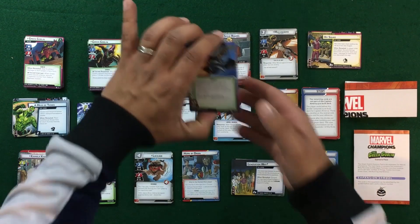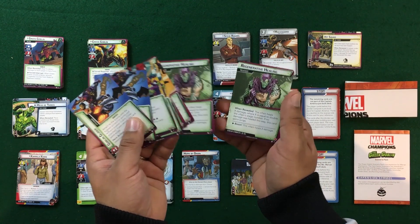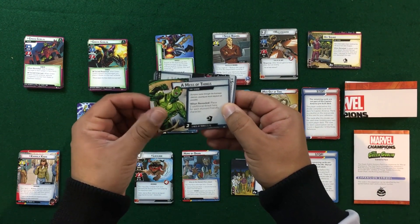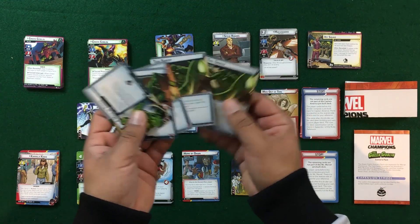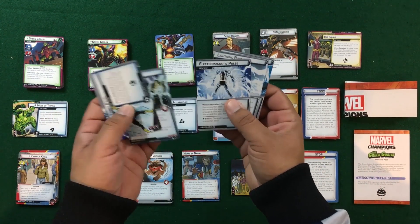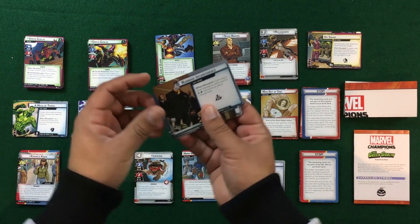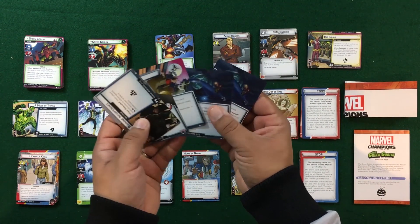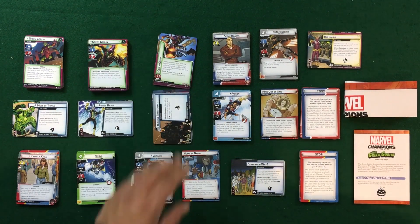Now we'll look at the modular decks. We've got Goblin Gimmicks, which can be added in — different things attached to villains making them stronger, even giving them regenerative powers. Then there's Scorpion with a side quest where we face him, gang-up attacks, and his tail sweep. Next we've got Power Drain featuring Electro with electromagnetic pulse, lightning bolts, and shock therapy. It's very cool how this pack is really all about Spider-Man villains. Then we've got Tombstone for Running Interference, the all-tied-up attachment to your secret identity card, and media coverage. Pretty cool — definitely like what we see from that pack.